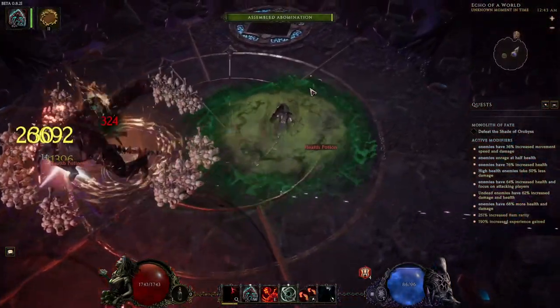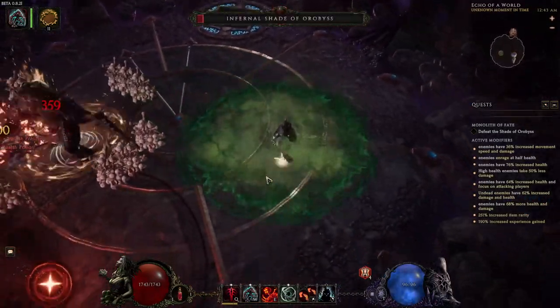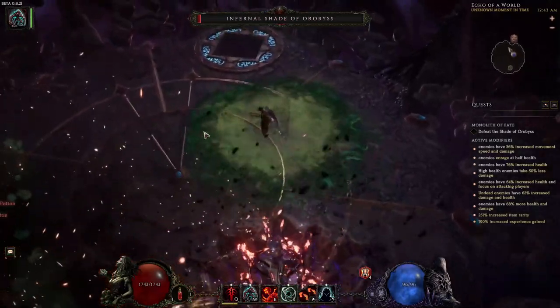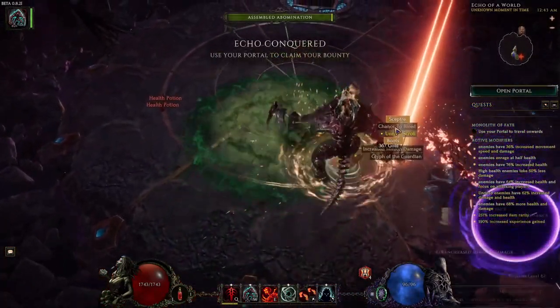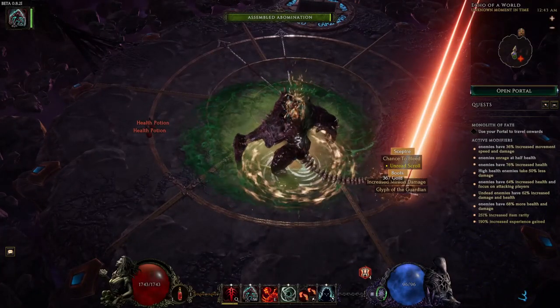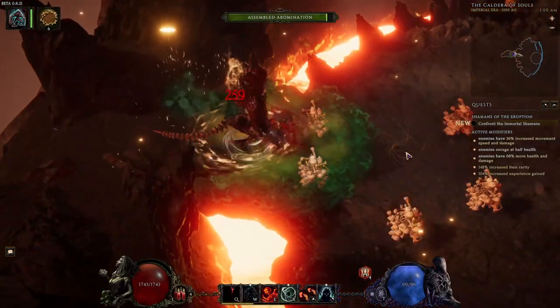As you can tell in the footage, I have really cruddy gear. I have about half as much minion damage as I could probably have. And as you can tell in the footage as well, there's a lot of chonky modifiers - they have a lot of health, a lot of damage. So this is definitely being showcased in very high tier monoliths.